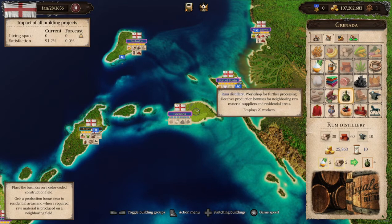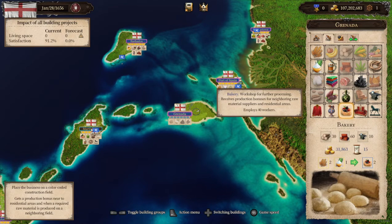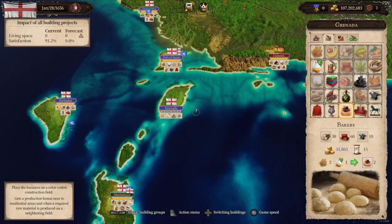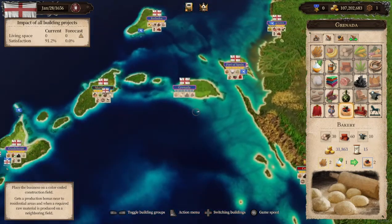Wheat can be used to create rum if you have wood, which I don't, so a distillery is out of the picture for now. But wheat and sugar together can create bakeries. Looking around, I see no bakeries that I own. There is one in Havana but that's a hostile nation, so I'm not worried about it. So I now know I'm going to produce wheat, sugar, and a bakery.